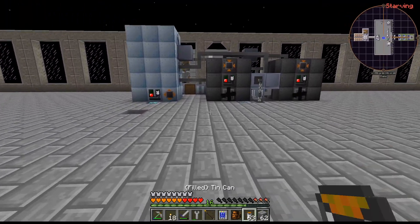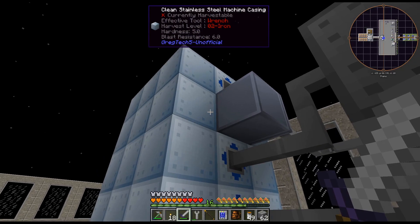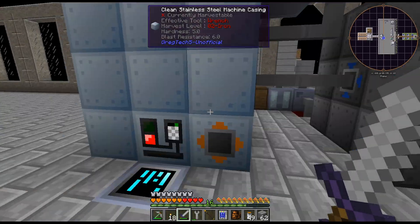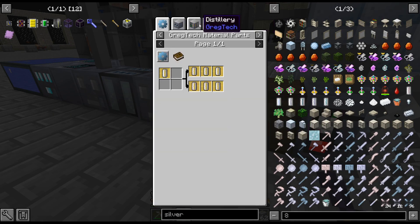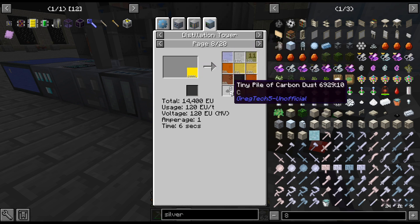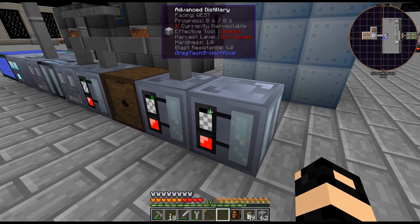Eventually I'm going to redo all this setup — I'm going to have four chemical reactors for each of the outputs. That is the plan: one for Sulfuric Gas and Naphtha, and then I'm going to actually convert Heavy Fuel, crack it, and then send it through a distillery to get all the other byproducts. Basically kind of what I'm doing here — like Propene, we can actually get from Steam-cracking Heavy Fuel.